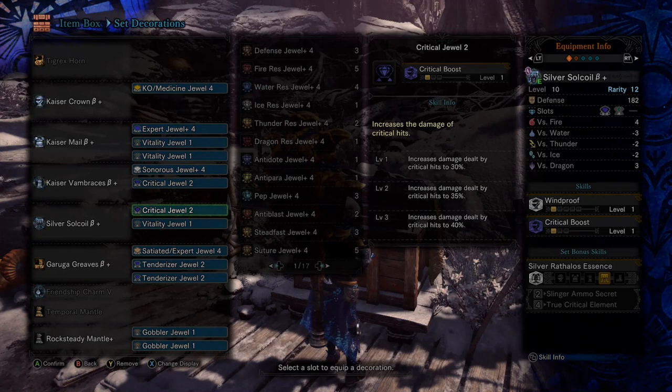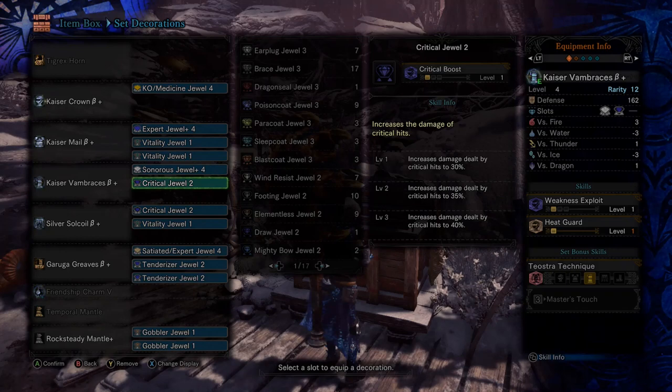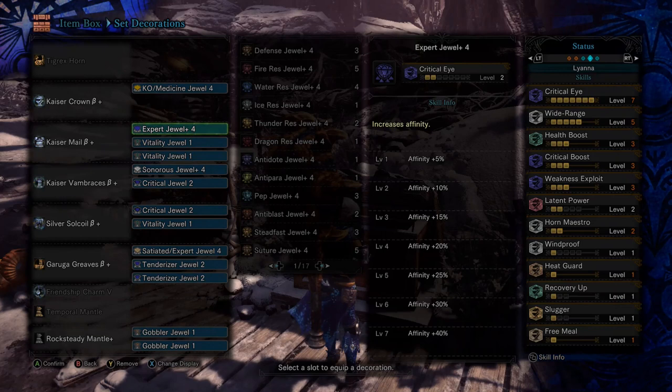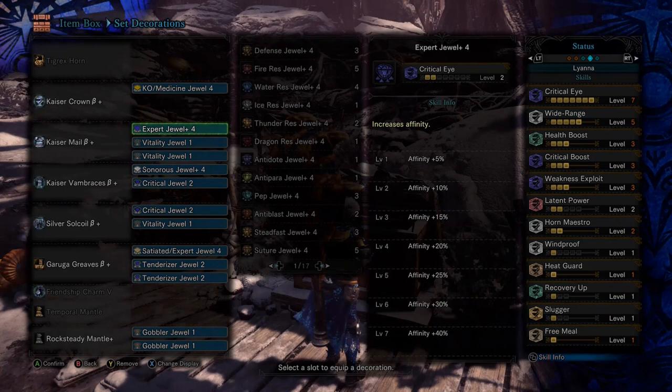The big thing I want to tell you guys is please feel free to tweak this build. The big cores of this build are using the Tigrex horn because it gives you helpful melodies, and then you go for that big trinity of damage — Critical Eye, Critical Boost, Weakness Exploit — and then to be a support player you get Wide Range level 5 so your items benefit your teammates, and Horn Maestro level 2.